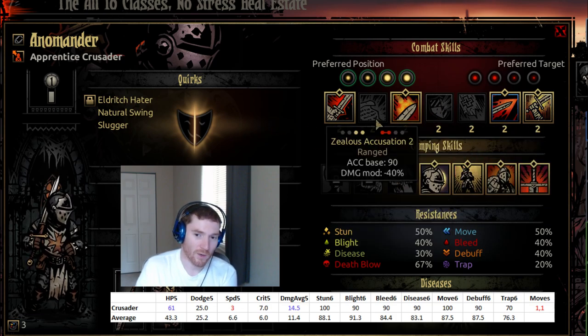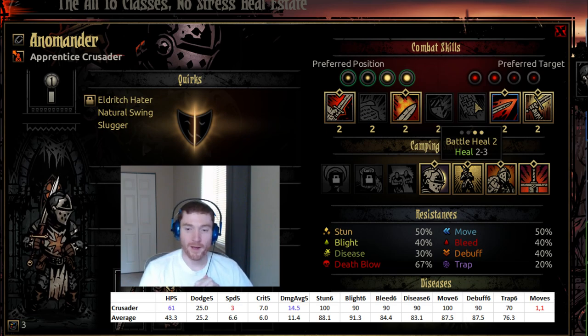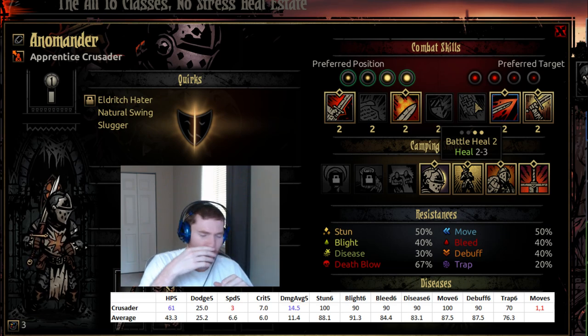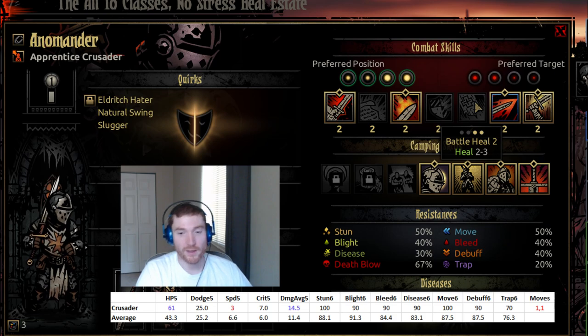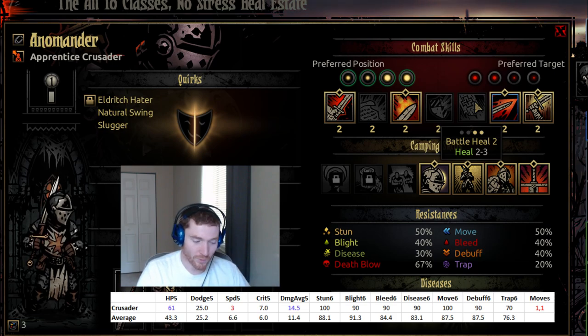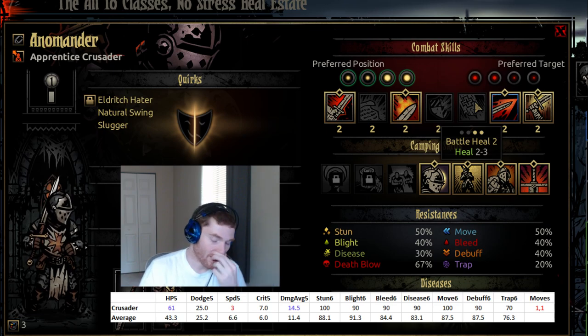My bar tends to be these four abilities right here, and that still doesn't include room for Bulwark of Faith. When I go into boss fights where I want to use Zealous Accusation, I'll drop the stun to pick it up. Battle Heal is fairly bad — it can only be used from the front two ranks, the heal amount is very, very small and stays very small throughout the game. Even if you equip items to increase his healing amount, it's still really small. It makes him unable to be a primary healer, and you don't want your healer being this slow anyway. This ability is garbage — I don't recommend ever training it.